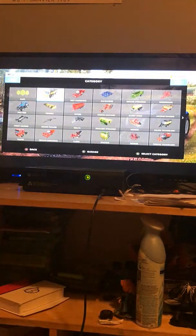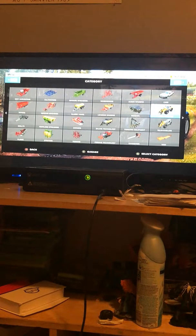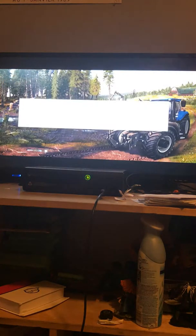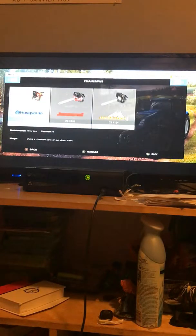Now what you want to do is go to the lumber section and buy the buffalo. You purchased the buffalo — that's good. Then you've got to buy a chainsaw; just buy whatever chainsaw you want.